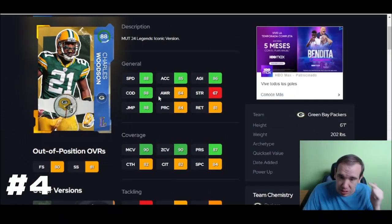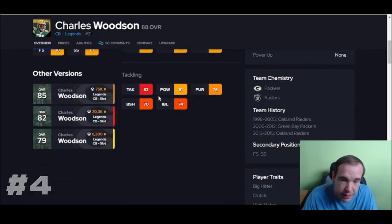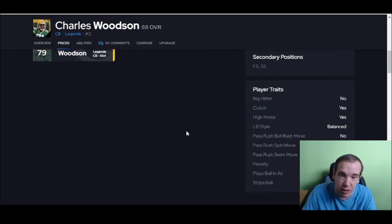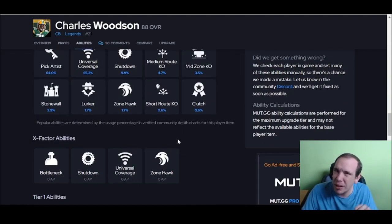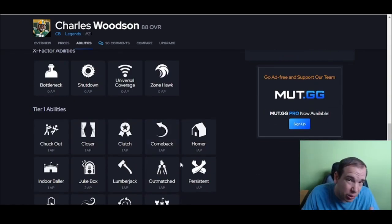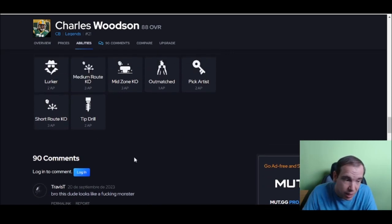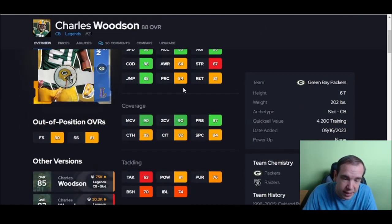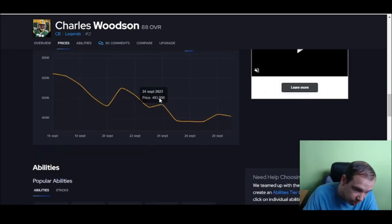Up next we've got Woodson — 90 man, 90 zone, just like Pat Pete, but he's faster, so I do like him better than Patrick Peterson because of that. You can move this guy around — free safety, strong safety — which is pretty cool. I like him better at corner because he doesn't throw hit sticks, and I want my safety to throw hit sticks. Short route KO is super nice. Not many players get it, so this guy is unique. He hits thresholds, he has speed — go get him.